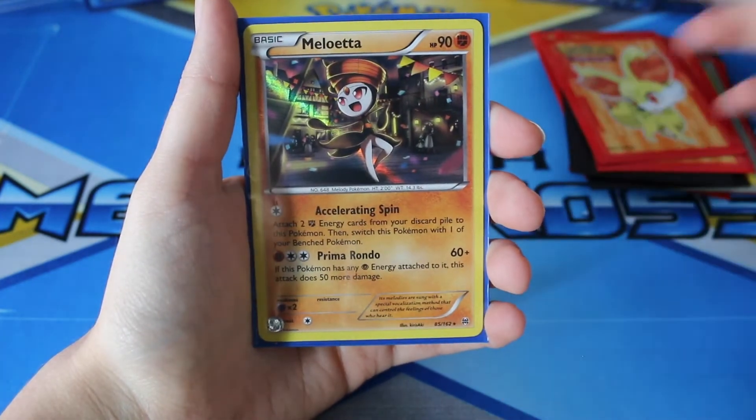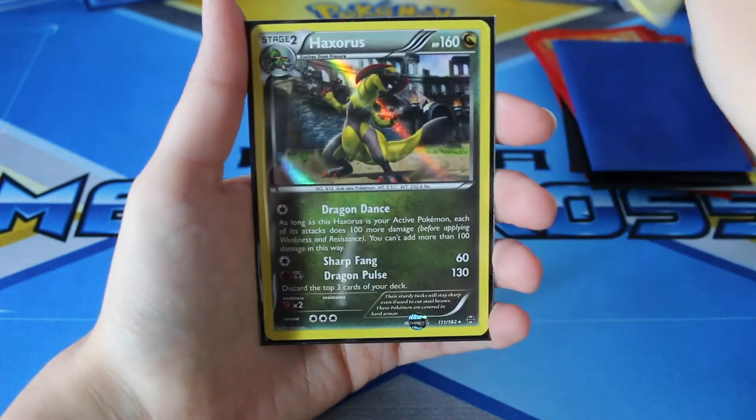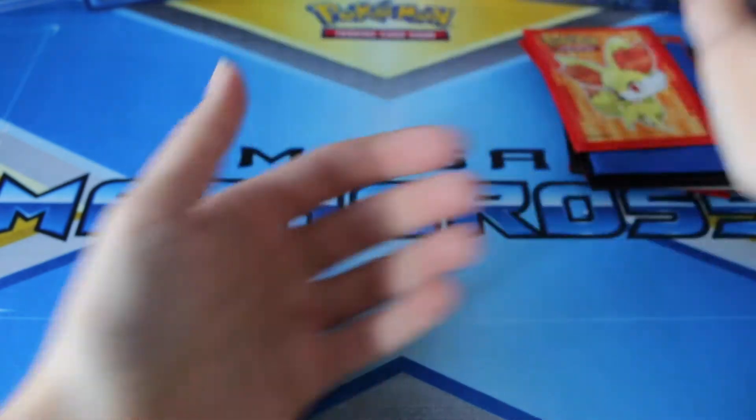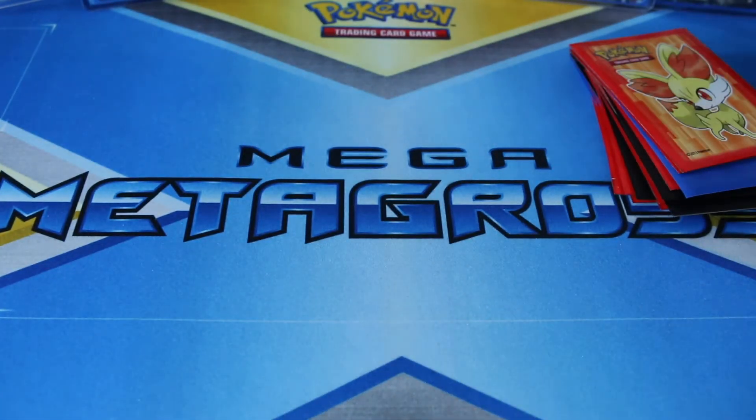Again, a couple of Gallade. I've been really lucky with getting quite a few hollows from this set — Melueta, Evaldol, and Haxorus. So I have lucked out and gotten quite a few hollows from this set, but I am still missing four: the Empoleon, Raikou, Zoroark, and Xerneas card.